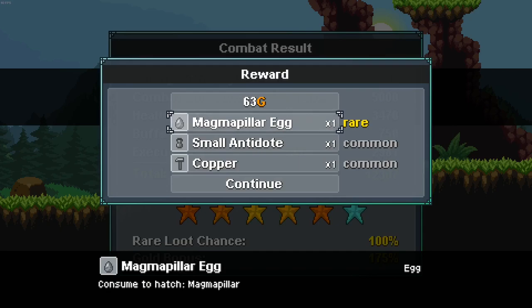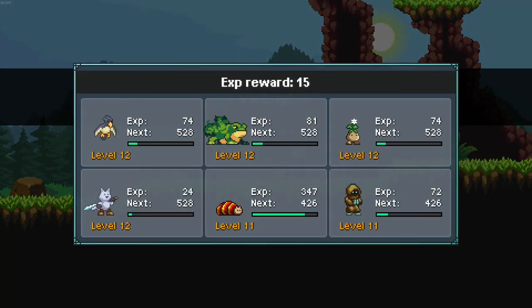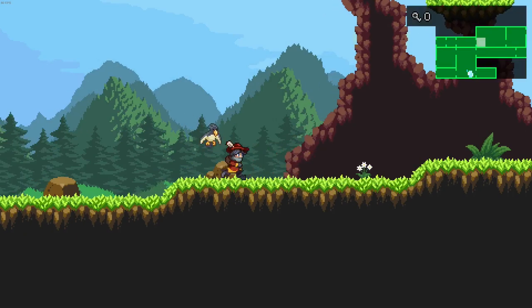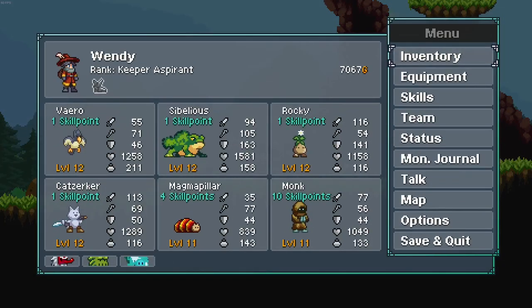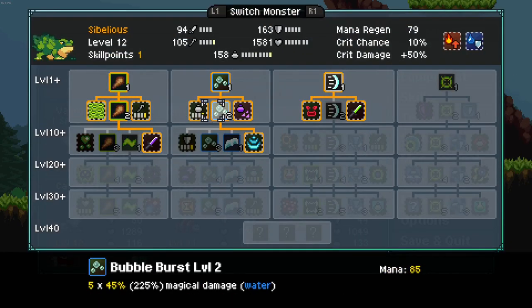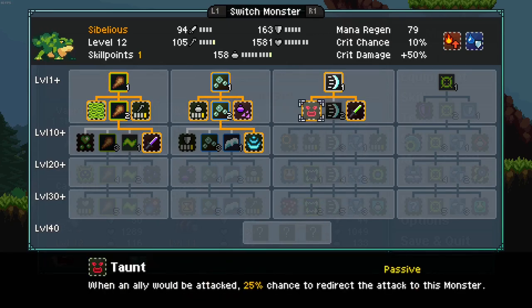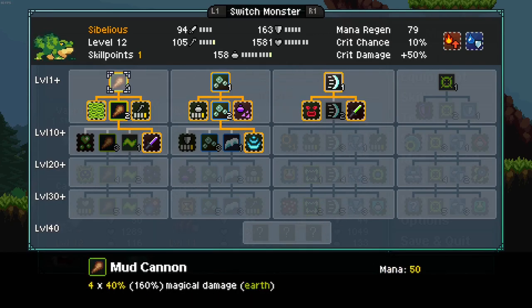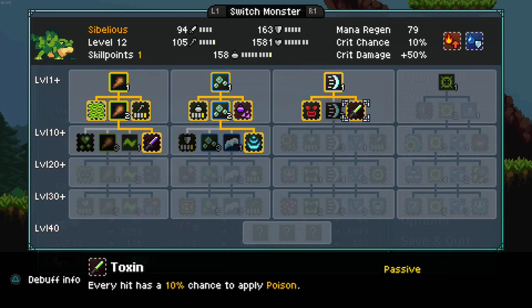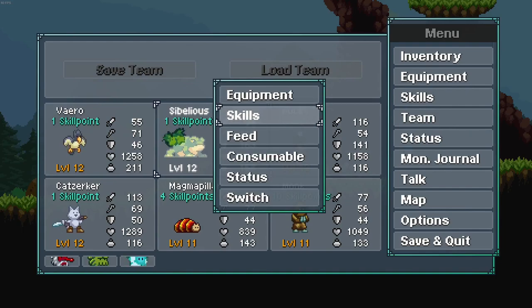So there we go — I've got an egg, I have a magma pillar. Get a little bit of XP. And that's kind of the gist. Let's have a look at my toad's skills. You've got skill trees locked by level. I can spec him to be tanky, DPS, or even a healer. Each of the monsters have slightly different skill trees and you can spec them to be slightly different things.